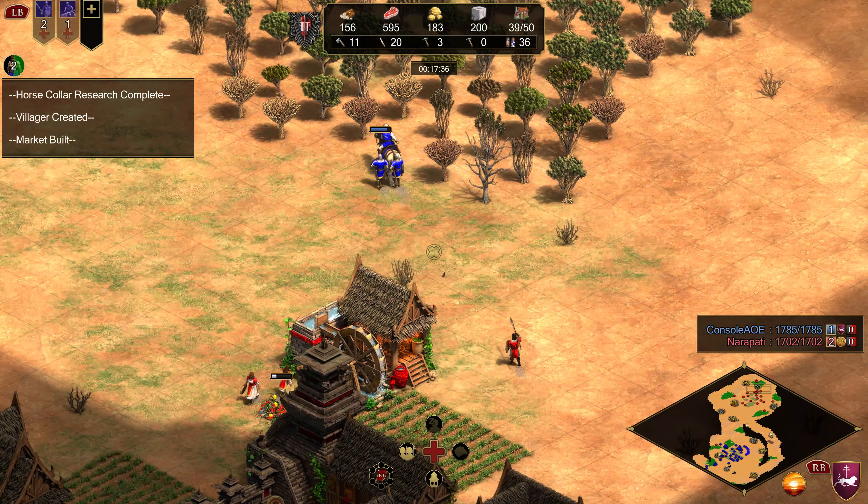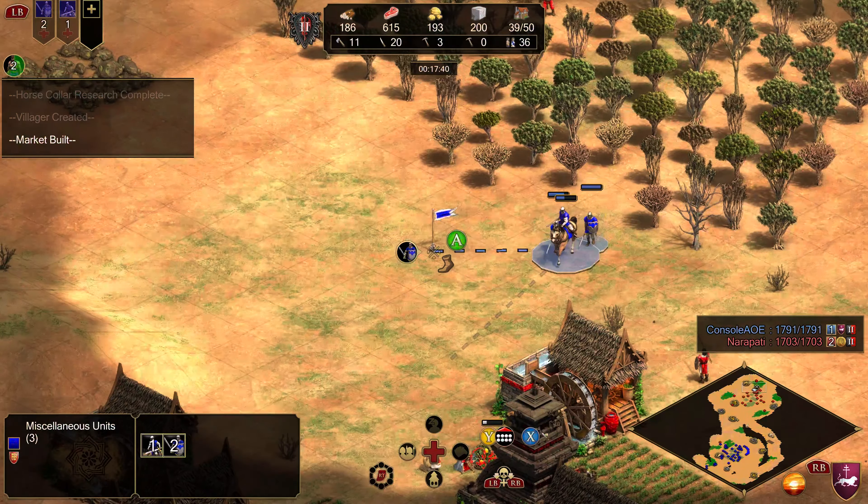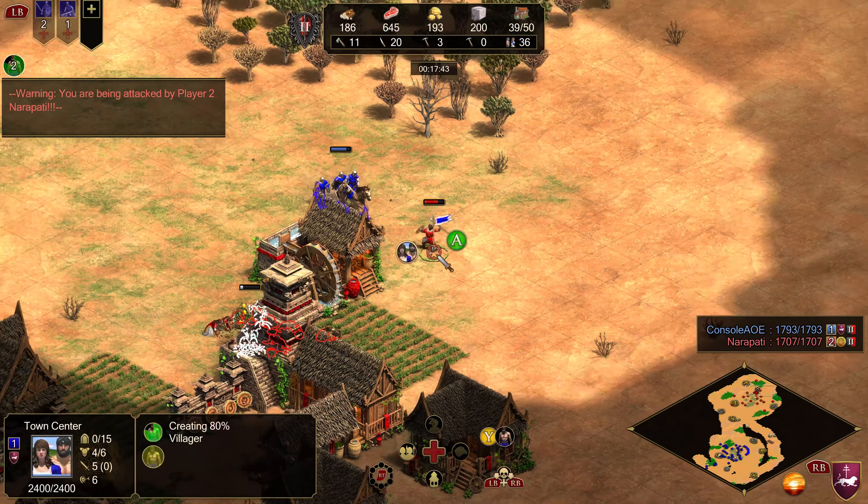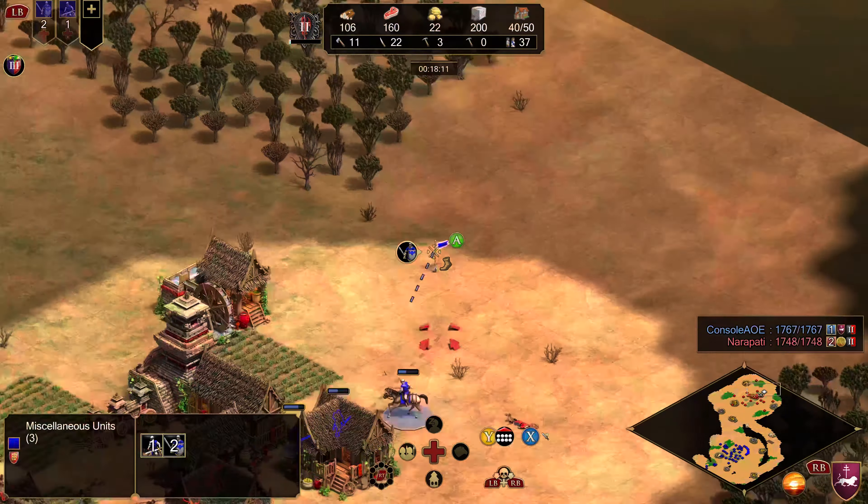Another thing you might want to do instead is just treat it kind of like Men-at-Arms into Archers. I did add the range at the start here as my first Feudal Age building. The range has the purpose of — you're likely to cause your opponent to make Archers to try to counter you, so building a range right away to give you access to Skirmishers, even if you don't want to transition into Archers yourself, can be a useful idea.